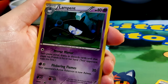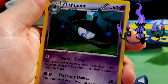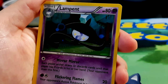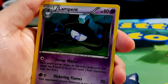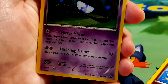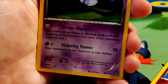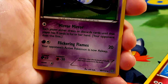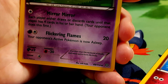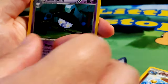Next up, Lampent, HP 80, psychic type — evolves from Litwick — a lamp Pokémon, searching around in a forest for the next unfortunate soul. Two moves: Mirror Mirror — each player either draws or discards cards until they have four cards in hand — and Flickering Flames for 20 damage, the opponent's active Pokémon is now asleep. Weakness to dark, resistant to fighting. It arrives near the moment of death and steals the spirit from the body. Illustrated by Micky Kudo.